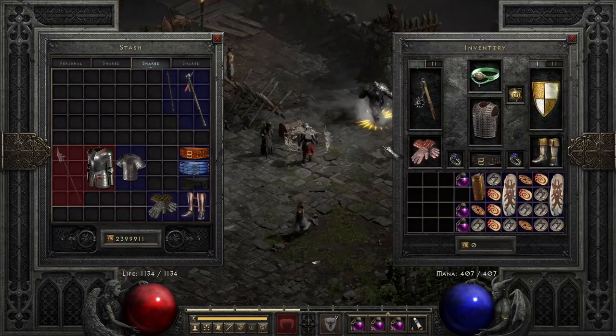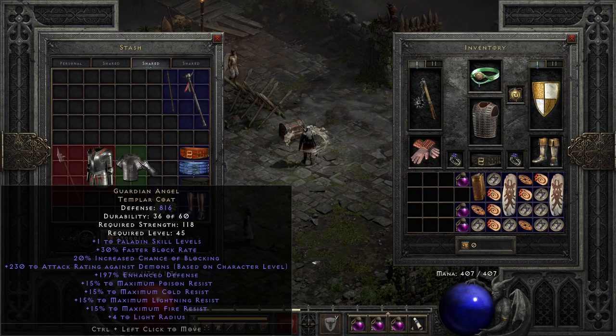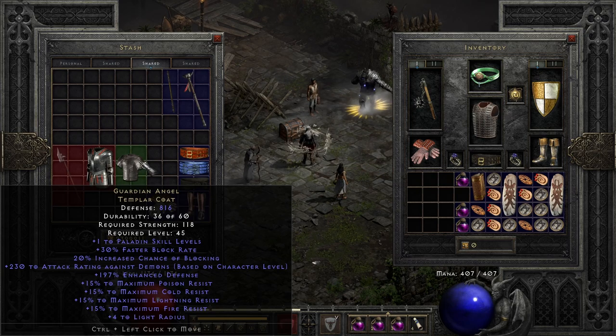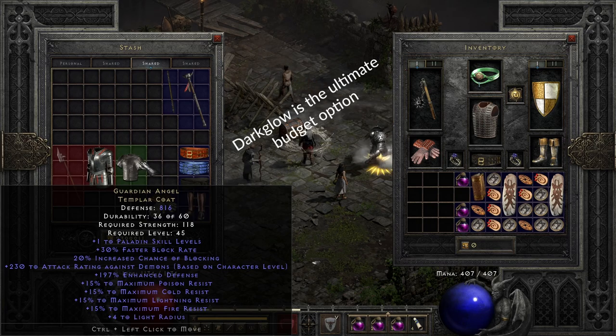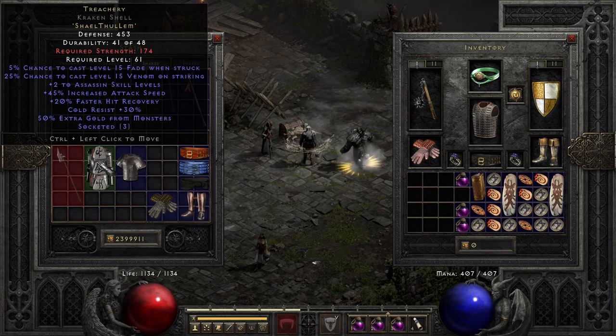For variations: you can use Guardian Angel on your mercenary to have even more resistances against Cold, Lightning, and Hydras. But on players 1, honestly, I found it unnecessary — he didn't take as much damage from those. If you don't have Fortitude, Treachery is your best bet.